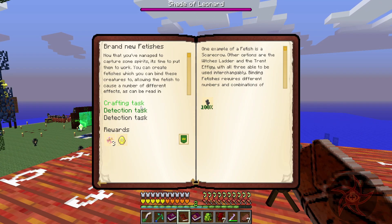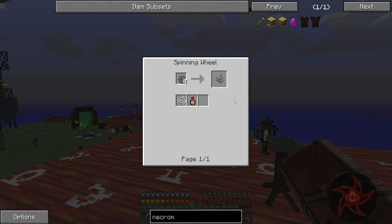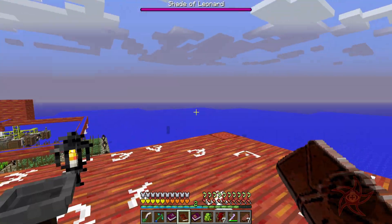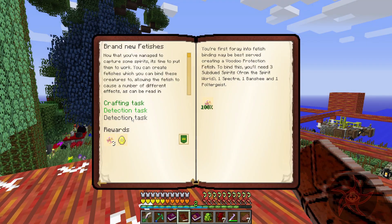I did go ahead and get myself a poltergeist, and got a crafting task for Scarecrow done. Tormented Twine was the hard part of this — disturbed cotton. Basically I had to give myself a nightmare and then go get a bunch of cotton and bring it back. Wish this stuff could grow in the overworld. And then we need Subdued Spirits, which I had to go grab more of.